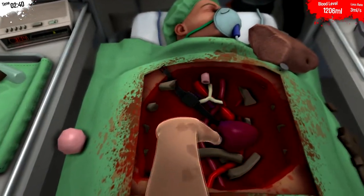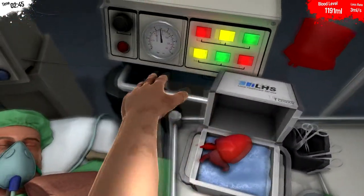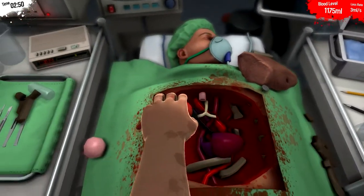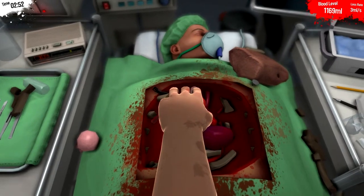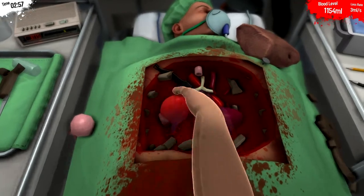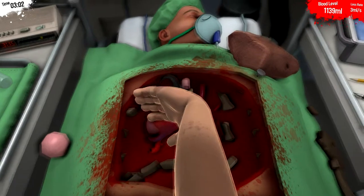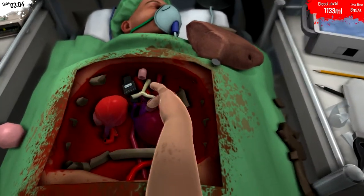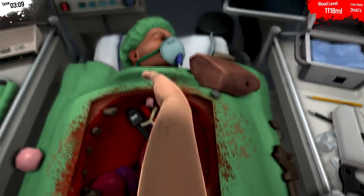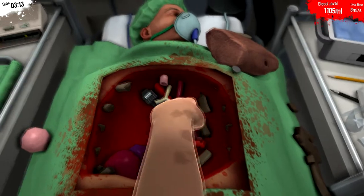That mother bone can stay in there — he needs some ribs. We'll grab the other heart; he'll have twice the pumping power and be able to keep time. Insert the jokes there if you know what I'm going for. We'll drop that in there, nudge it a little more into place. It's in there, game — give me the win! We'll move that heart out of the way and put the right heart in the right place.